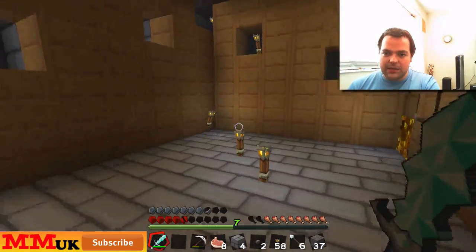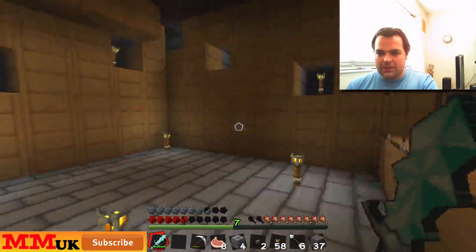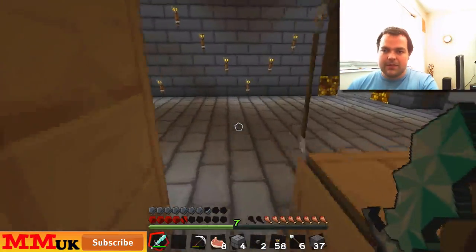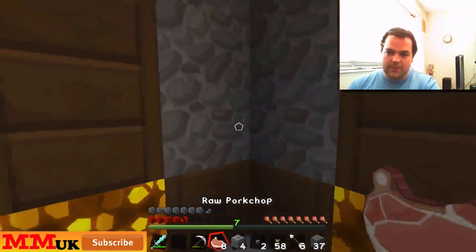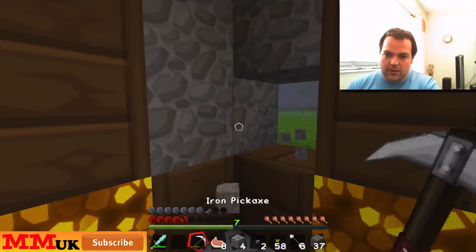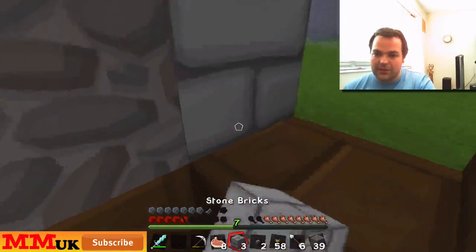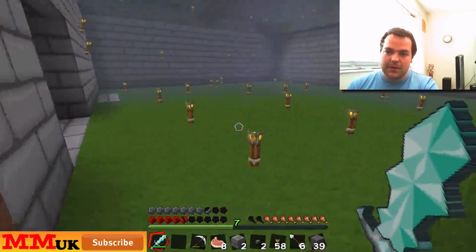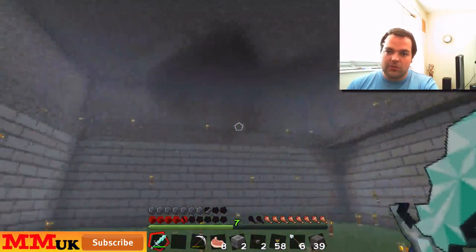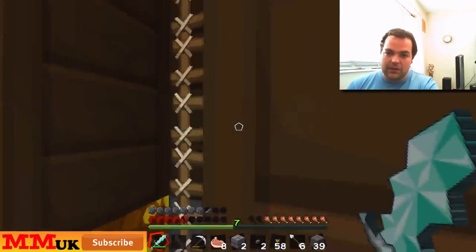I'm thinking of having a study area which will have an enchanting table in this room, and something random in this room. There's also an unused area at the moment, but I'll think of something for it. I'm running out of those bricks — that's a shame. We've got three areas on their way, almost done.